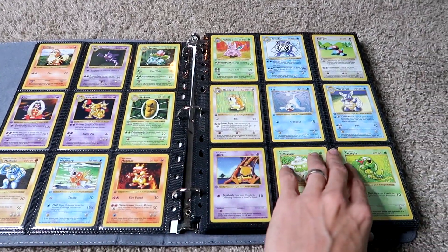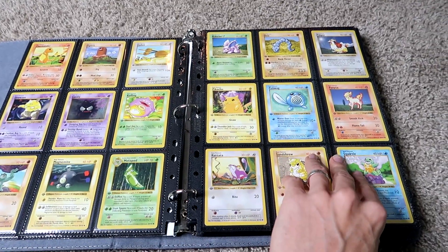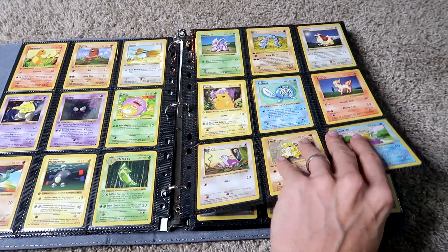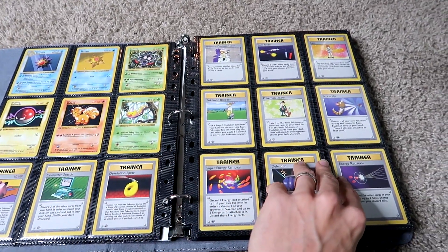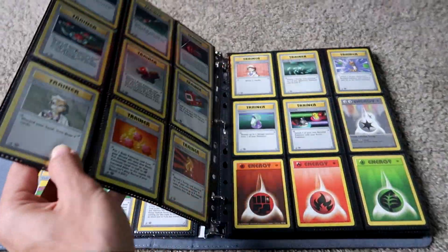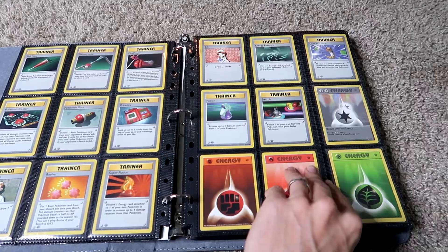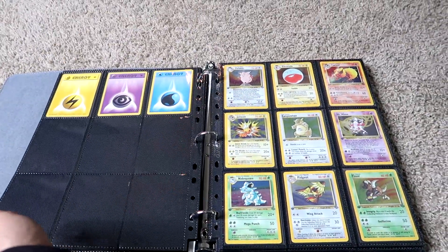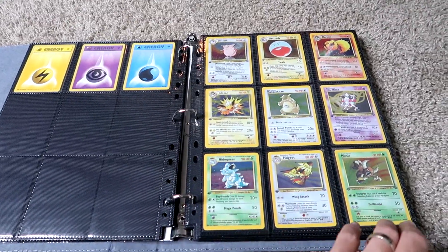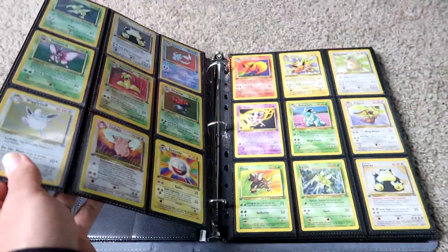Everything in the collection is near-mint condition or better. I tried to pick things that would at least get an 8. There are some 7-condition cards within the sets just due to certain grading standards — like if a card had a slight indentation in one small spot but the rest of the card was flawless, I deem that a very good binder card.